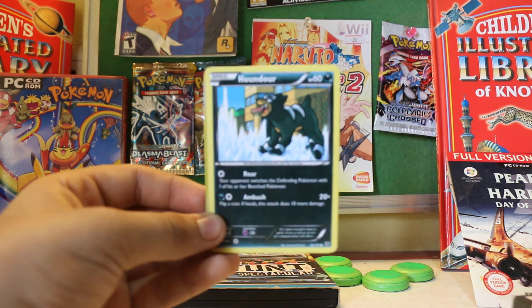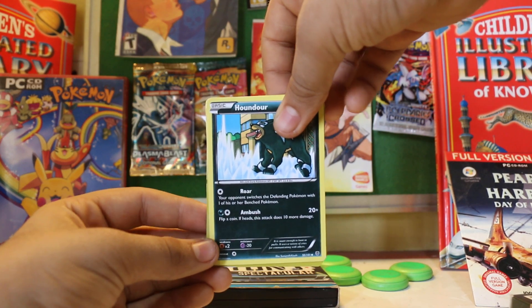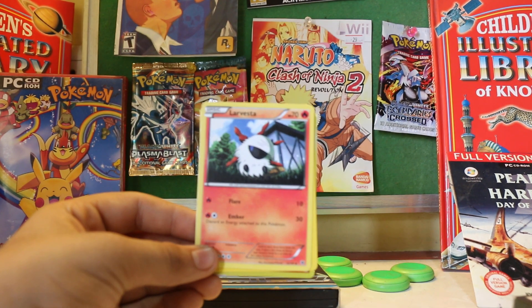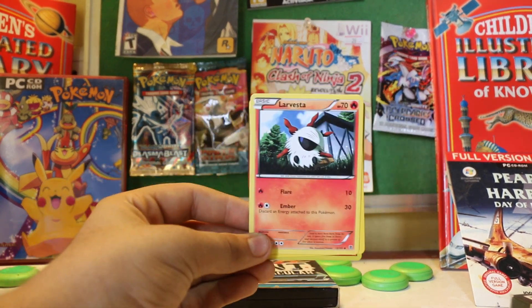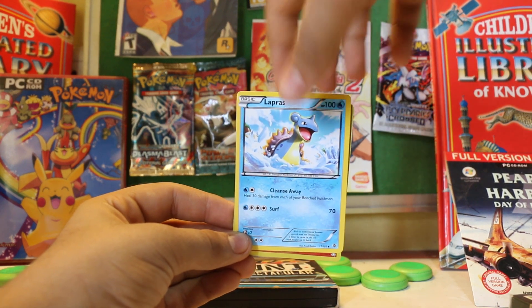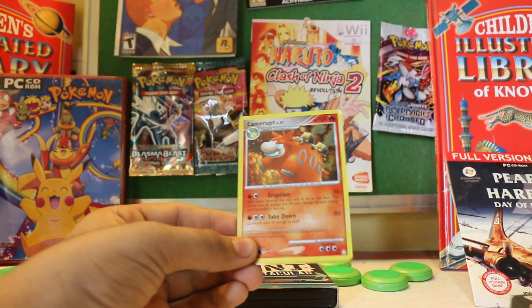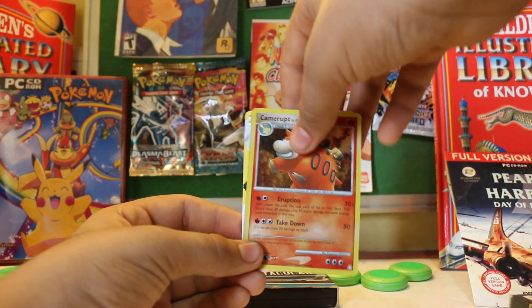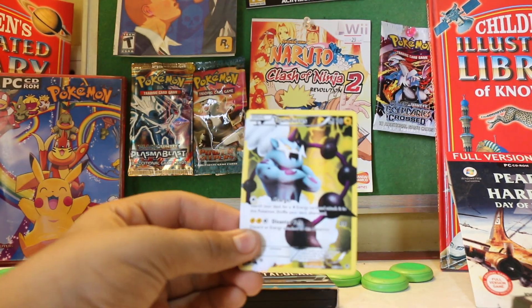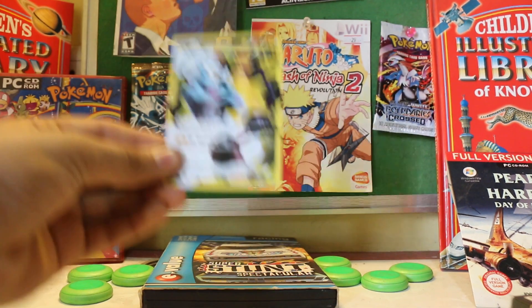Houndour — fire foils right there. A Lavender Star, Lapras. Wow, another rare — and the rare in the back is Thundurus Full Art! Wow, that's very very awesome.